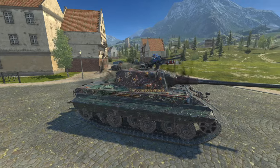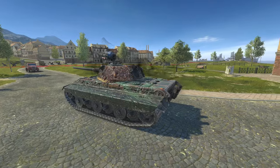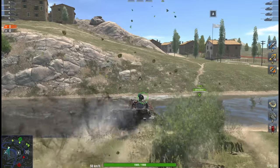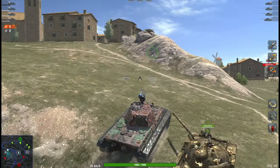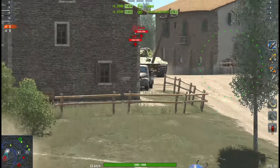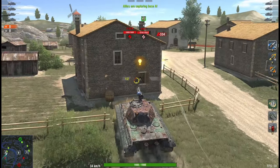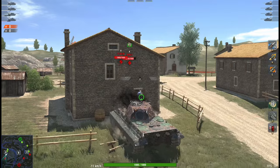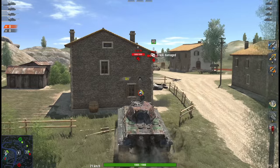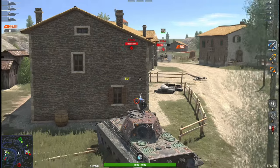Next up is the German medium tank E-50M, which became very strong after the 10.3 update when its armor was significantly improved. Now it can not only ram, but also bounce enemy shots effectively. In addition to the armor, this tank is fast, really fast and maneuverable. However, it paid for these advantages with its gun, which is average in every aspect. The Panther at Tier VII and the E-50 at Tier IX are highlights of this tech tree and perform quite well in today's random battles.